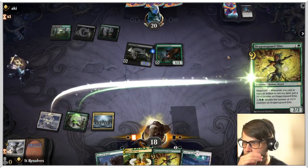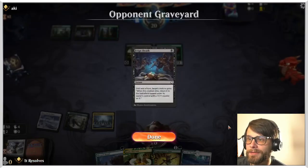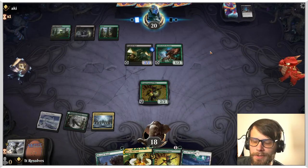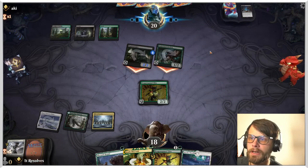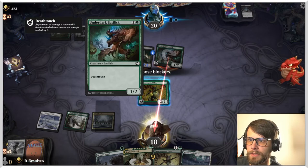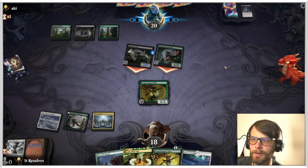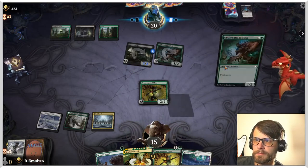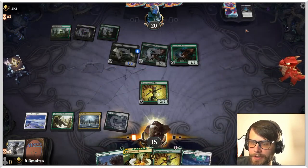We'll just throw this out there. I'm assuming this is the Fin deck — the Fin deck is very good. If you don't know, Fin is basically like poison counters but in Standard, and it's very, very scary. Do we block? I'm going to say no — I don't love that, but I think we just say no. I assume they would have something like that but you kind of just have to let it happen. We just play another Dragonsguard Elite.